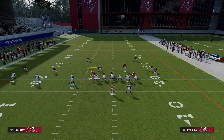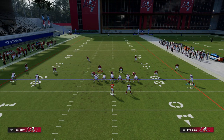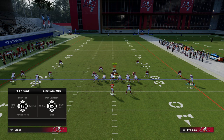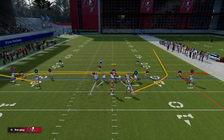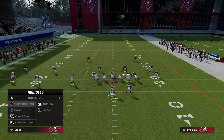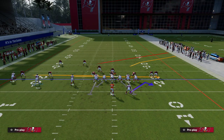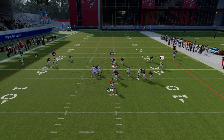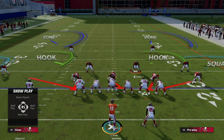Another thing to notice with the man coverage setup: if they're usering on the right side of the screen they have to go to the tight end. If they man this guy up on the running back and user the tight end - if they go to the running back we throw the tight end, and if they stay on the tight end our running back has a lot of leverage. Just pass lead that outside once he goes. You can also low ball that this year - just don't pass lead when you low ball.